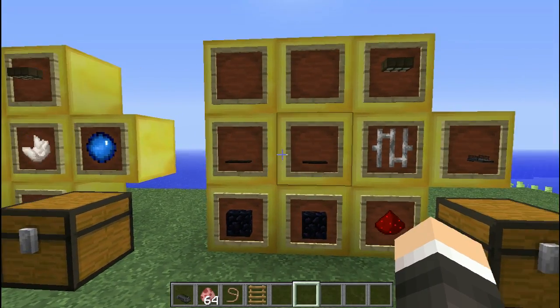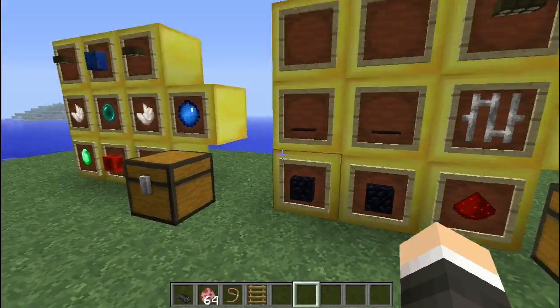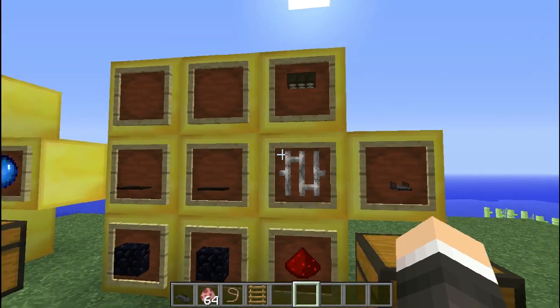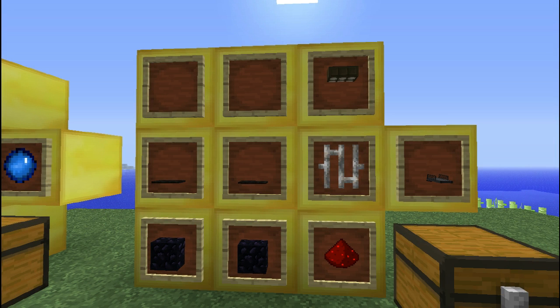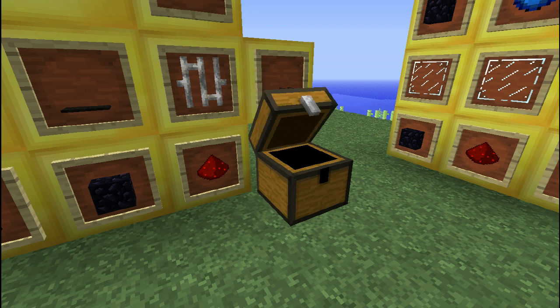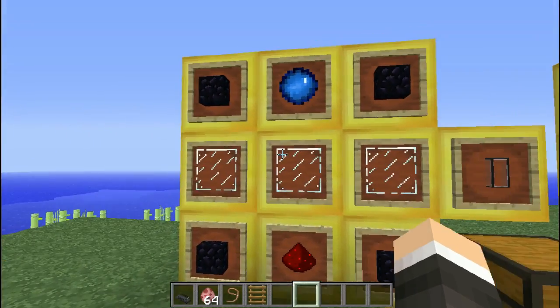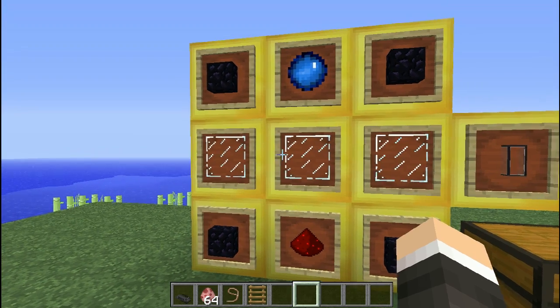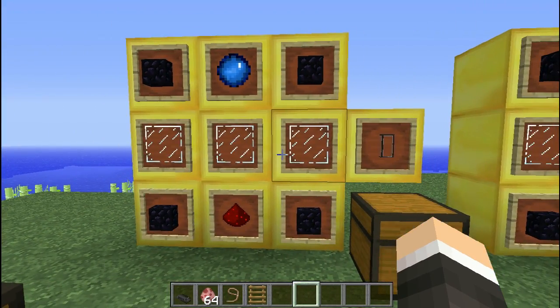So, after you craft the Sync Core, you're going to need a way of powering your sync machine. You need to make a powered treadmill, made like so. With the treadmill, you can either put a pig or a wolf on. The wolf can be hostile or whatever you want — it just has to be a pig or a wolf. You're going to need a lead in order to get the pig or wolf over onto the treadmill.